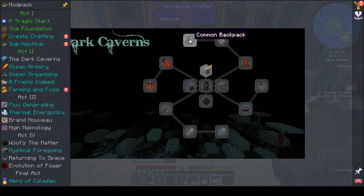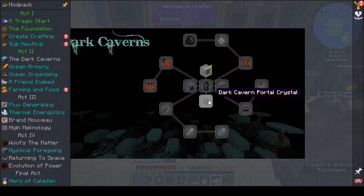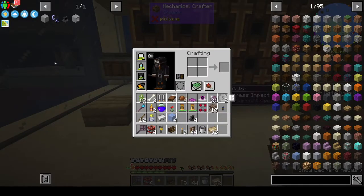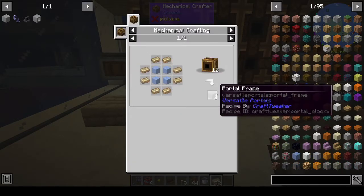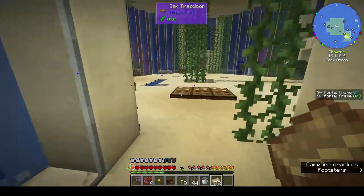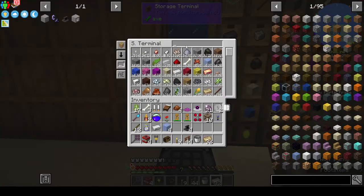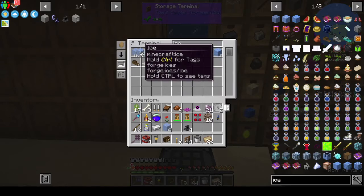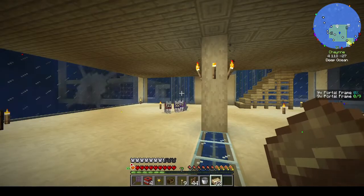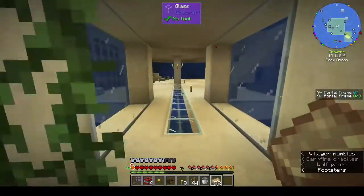The first section is the Dark Caverns, so we need to make the portal, make the idol of sacrifice, and go from there. It wants us to make the nine by nine portal frame, which means I need to go get some more ice — I have four but I should have twelve. I think we've been getting ice from the sieve, or the strainers, because I can't think of any other way to get it.